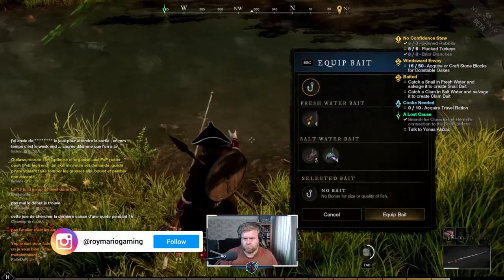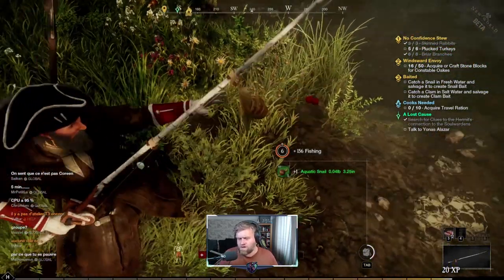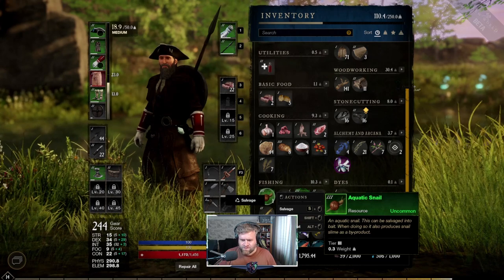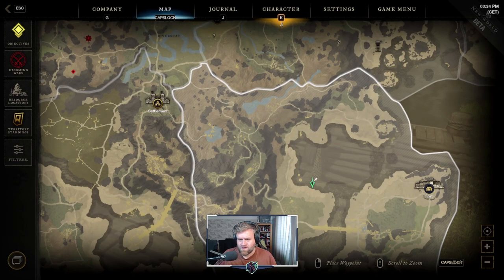The process is similar to the clam. Make sure you attach a rare fresh water bait, and after a few casts you will find yourself a snail. Again, go to your inventory, hold S, left click, and confirm with E to turn the snail into the bait and complete that part of the quest.